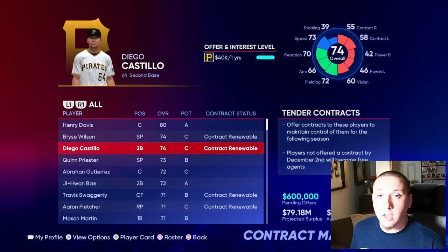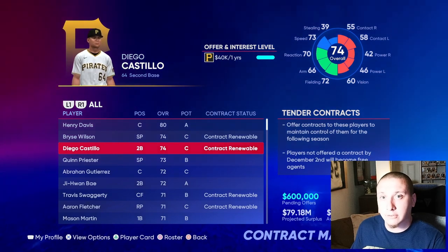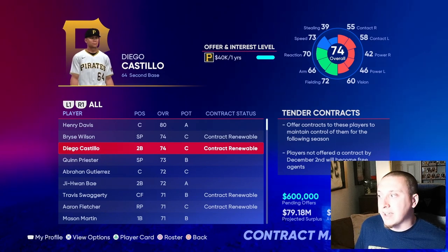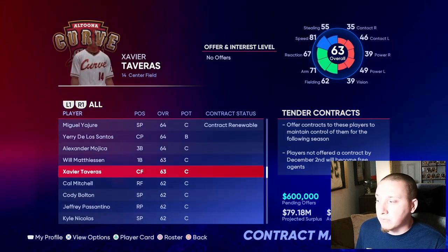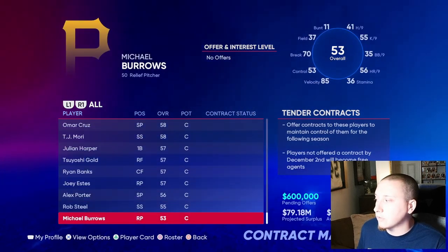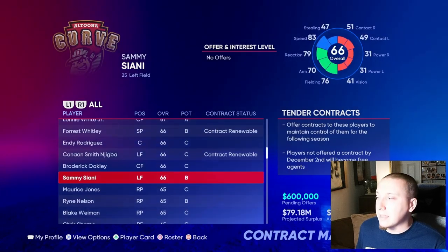The other crucial point is that once you reach free agency stage one — after you've passed the exclusive free agents period — you will have access to re-sign everybody within your system, whether they're renewable, arbitration eligible, or anything else. They'll all pop up on your screen. Before, I could only sign a handful of players on my 40-man roster like Miguel Jorge; now I have access to pretty much every single player in my system, and a lot of them will have that renewable contract status.